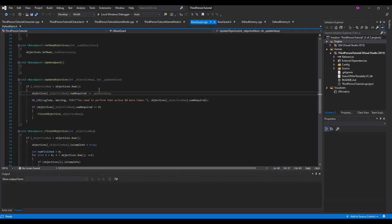Here is where I have my log — you can add this if you want just to see it working. It says 'you need to perform that action percent d more times' — percent d is how you print an integer, which is what num required is. So it shows two, one, zero more times. I'll also add a log in finish objective to confirm that gets called.